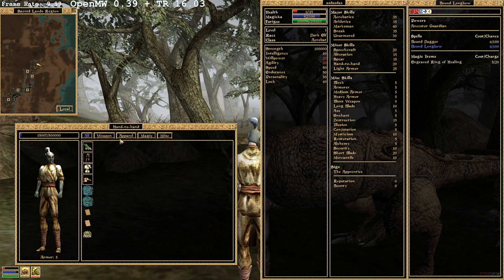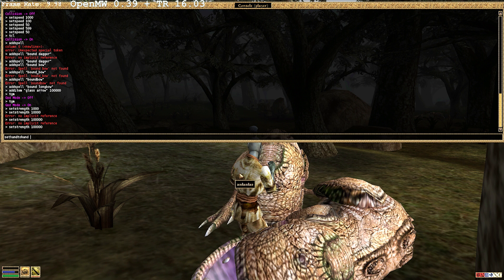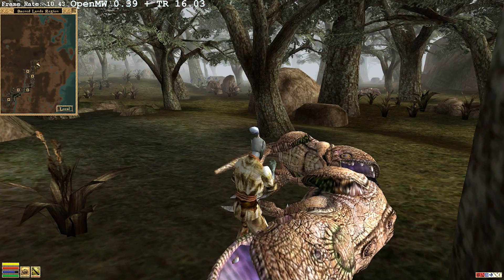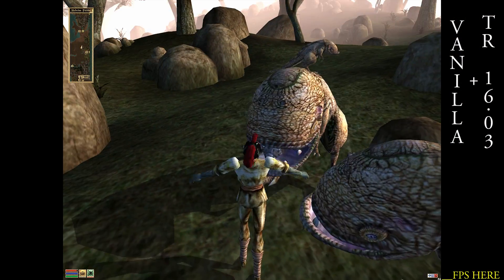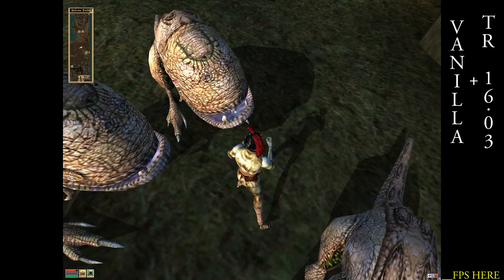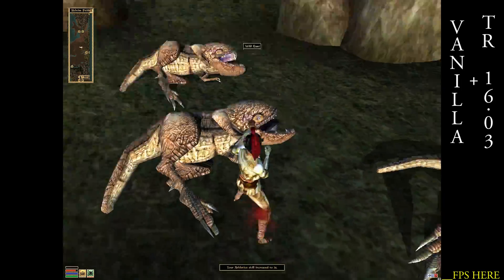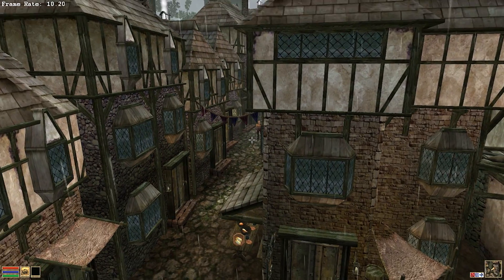OpenMW is designed to replace the Morrowind engine. It's on the 0.39 release, which is a complete release in the sense that you can play through the complete main quest line, and it's compatible with a whole lot of mods because it's just an engine replacement. It's meant to upgrade the engine so that it is more efficient, optimized, and runs faster. However, in my testing I found that vanilla Morrowind performed much better with Tamriel Rebuild, and there was no significant advantage to OpenMW other than widescreen and potentially some other native improvements like better resolutions.